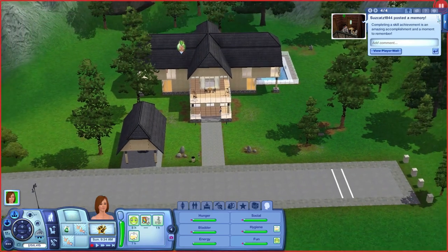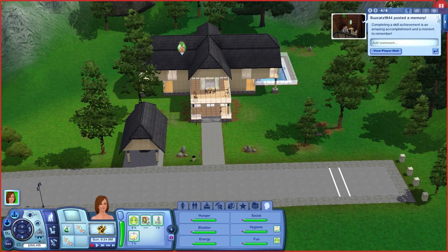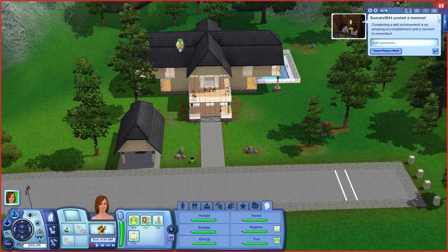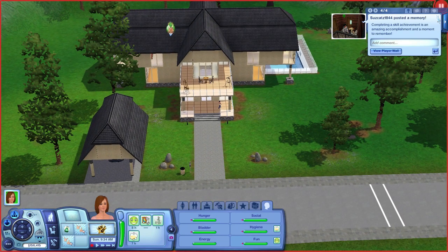Hey guys, Sweet Nightingale here, and I'm here with the Sweet Nightingale special. I'm featuring a sim that was created for me by Lollipop Queen — Queenie, Queen with an E at the end — Dorina.